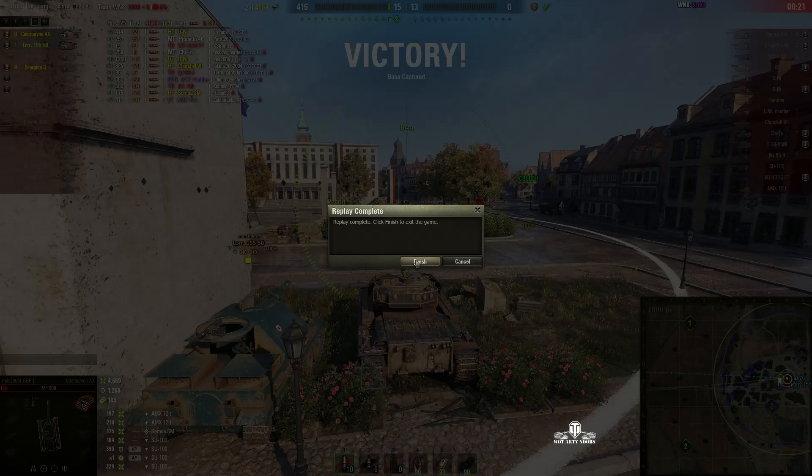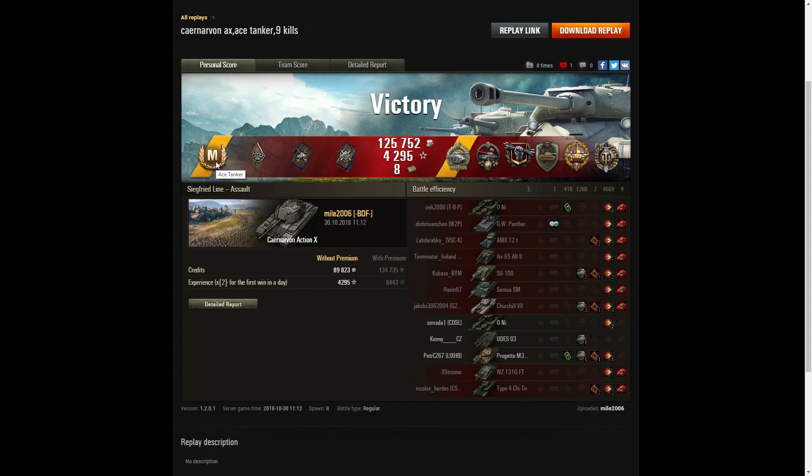Let's have a look at the end of battle. It's an ace tanker for Mile 2006 in the Carnarvon Action 10. He also managed to get a Bruiser medal for getting at least five critical hits — he got seven. A Dual Dispatch for taking down two tanks that did damage to him. A Fire for Effect for doing more damage than his own vehicle's hit points. He got a Radley Waters — he actually got nine kills in total; the Radley Waters was confirmed when he got the Samoa. He got a Spartan badge — survived and won with less than 10% hit points left. And a Crucial Contribution for getting at least 12 kills.